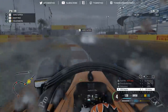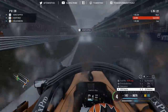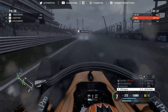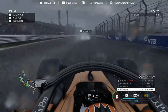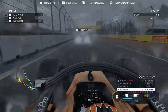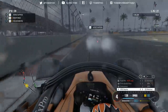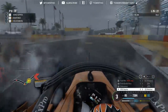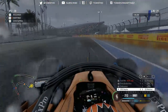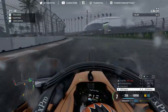Low on ERS as we close in on Verstappen - let's size him up for a move. Final corner, can we get enough traction for a run on Max? Let's see what the Red Bull's like for straight line speed. Two laps to go, putting Max under some early pressure - we are gaining. Down the inside of turn one, Max goes defensive, a little hot on the brakes, we slip underneath - just avoided front wing damage, and the move is done! P7 in the Russian Grand Prix.